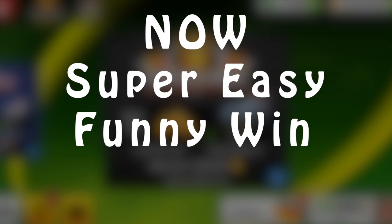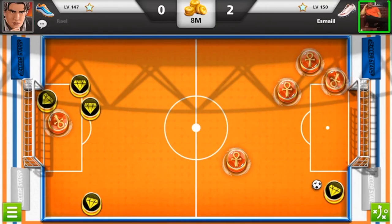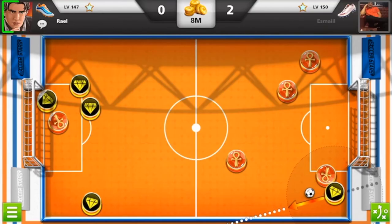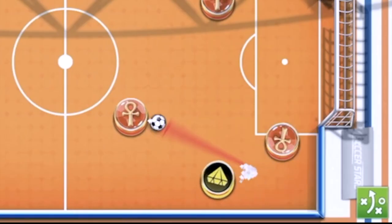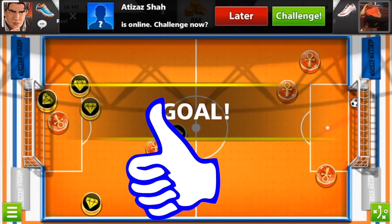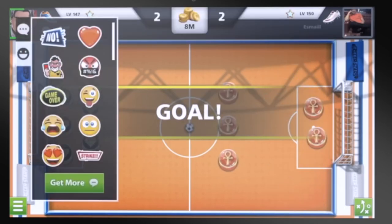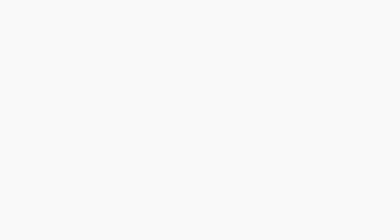Now let's have super easy funny wins guys and enjoy. Every match should be with at least one nice move. Right now let's deflect from the top of his player inside the goalie of my opponent — from his own player. What a Ronaldo goal guys! I think for this you can hit the like button and support the channel. Second goal already made.